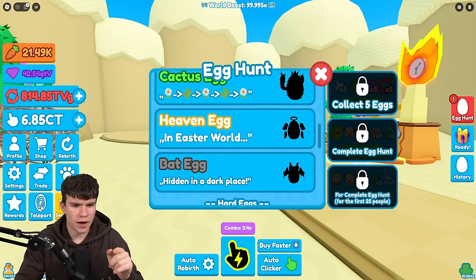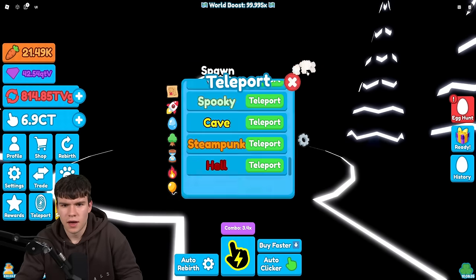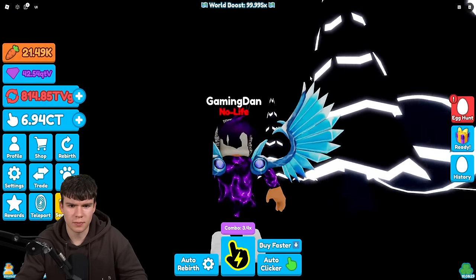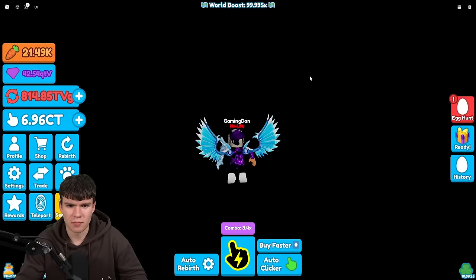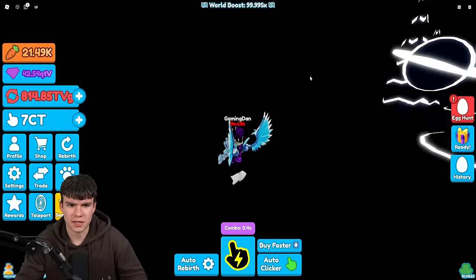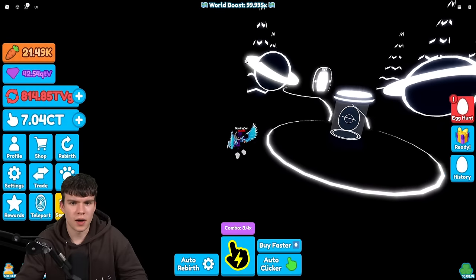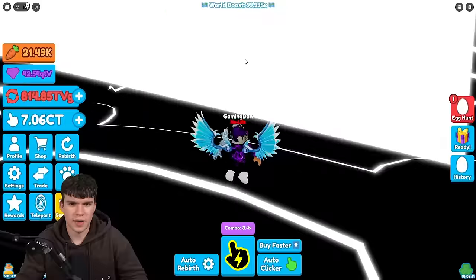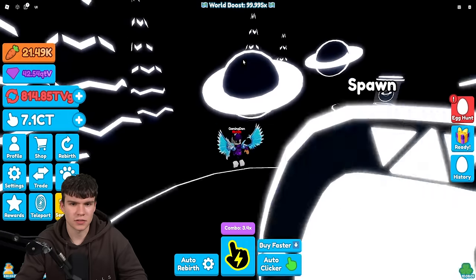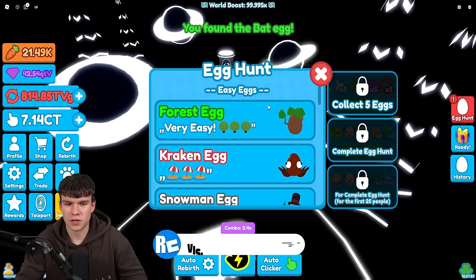We'll hold off on the cactus egg and quickly look for the bat egg. Apparently this one is in the void — in a hole somewhere — which is going to be quite difficult to spot. I probably need to turn off my brightness because it's impossible to see anything in the void right now. As you can see, here's the bat egg — it's in one of these planet things, like a black hole. Go to spawn and in one of these black holes there's the bat egg. Let's claim that one. There we go — we got the bat egg.